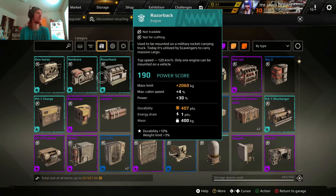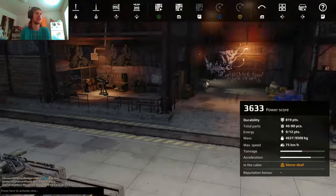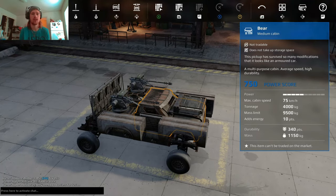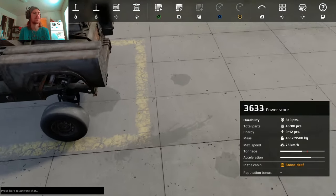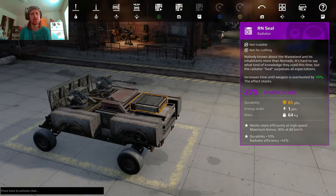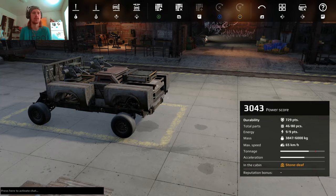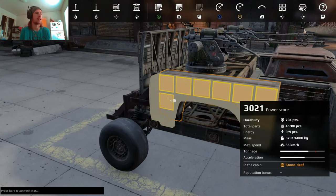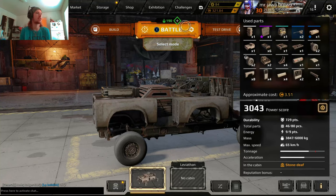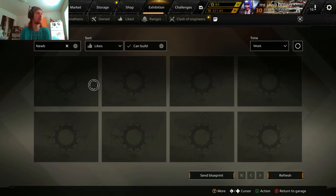Instead of just upgrading weapons, go get a better cabin. A Bear cabin is the same size as the other starter cabins but gives you more energy, more tonnage, more mass, higher top speed, and better base durability — 819 instead of 729. Every bit counts; I can't tell you how many battles I've survived with less than 70 or 100 durability remaining.